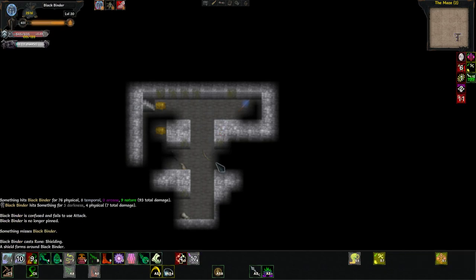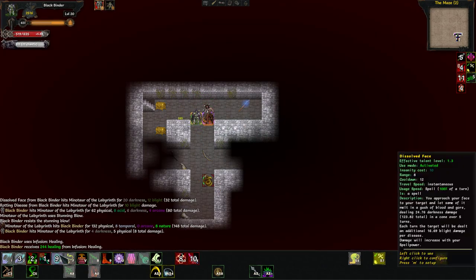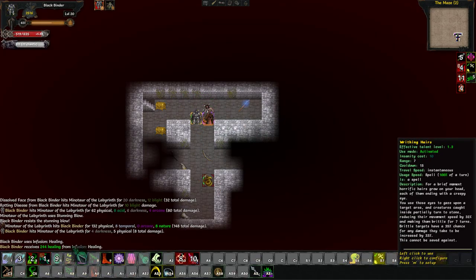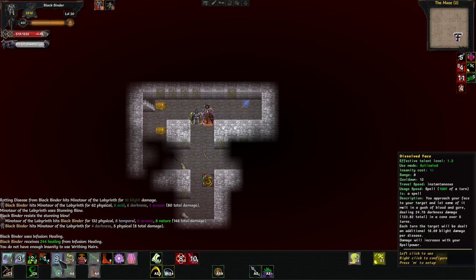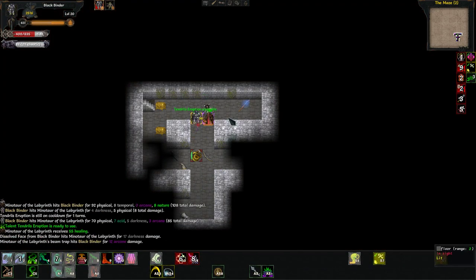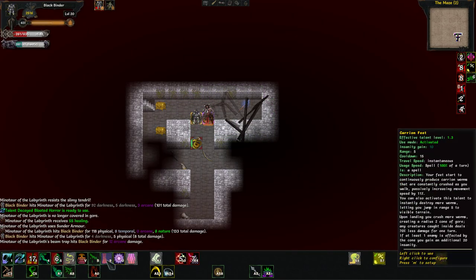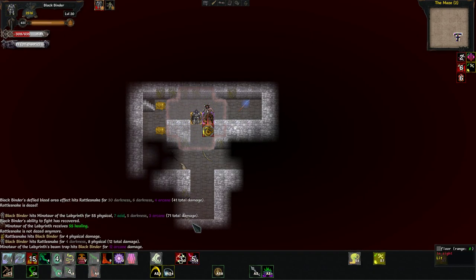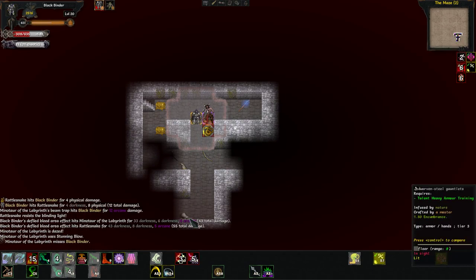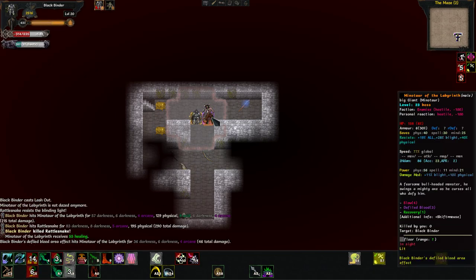Watch me die to him. I really need to start using this — but where would I put it? I guess we'll just put it right underneath my spit. Is something else hitting me? I feel like something else is hitting me. How much are we healing for? Let's lash — and he's down to 158.